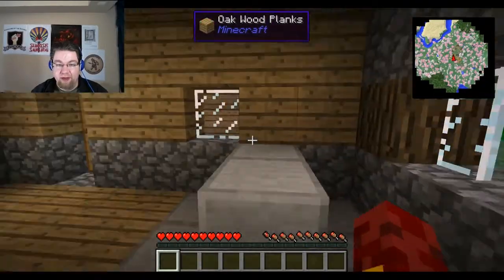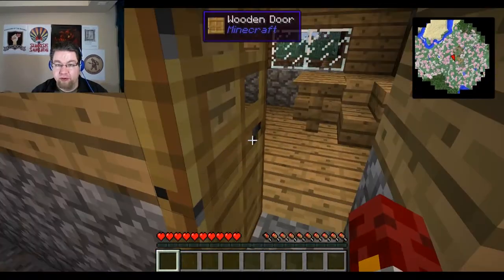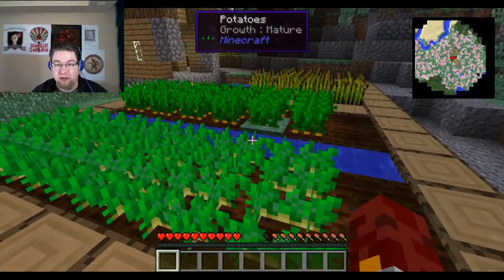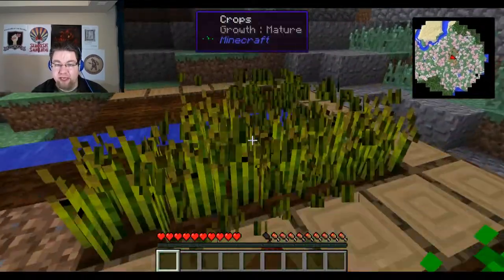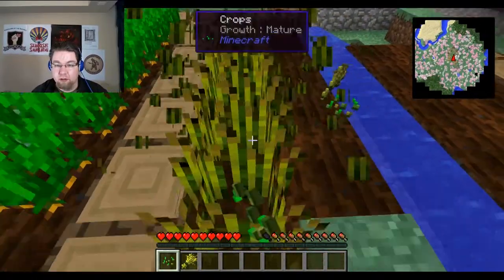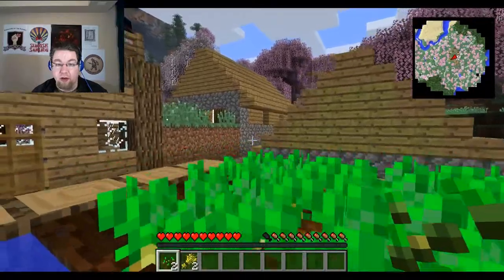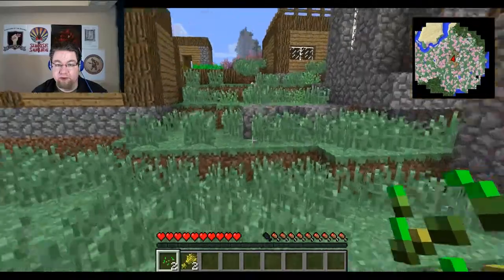Hi everybody, today I'm playing Minecraft — actually I'm playing Feed the Beast. We just started a brand new server with a brand new mod pack. We're using the Dire Wolf 21 64-bit beta, and our spawn is in a town. We have spawn protection, which means I can't actually take any of this stuff. I don't know how far spawn protection actually goes.